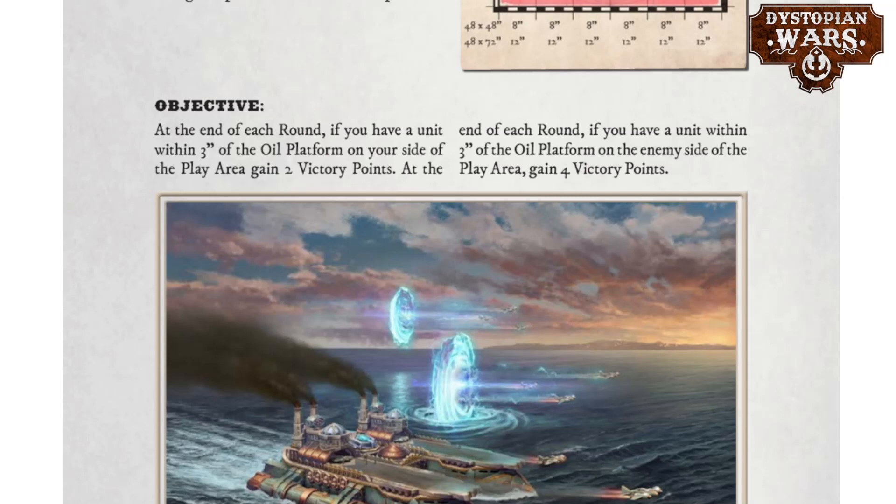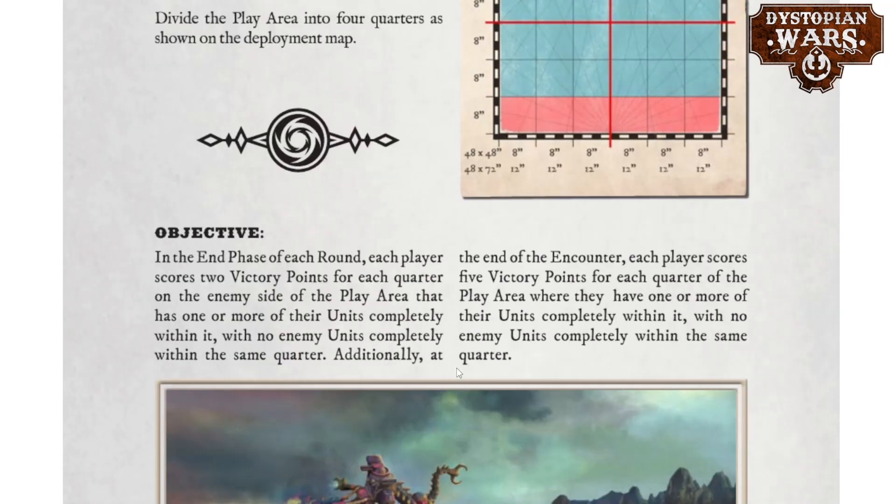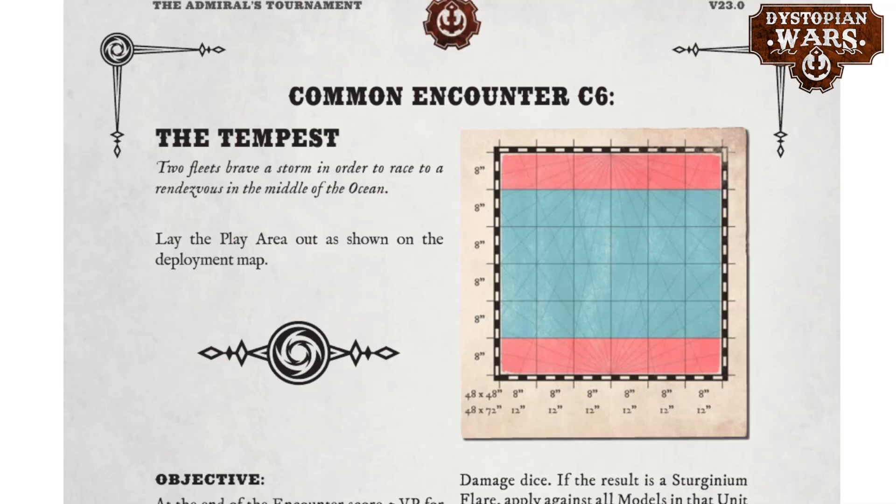Next is Rule the Waves, which uses the standard division into four quarters — it's essentially the Fog of War mission without the fog of war rules, as the objective is almost identical. In the end phase of each round each player scores two victory points for each quarter of the enemy side that has one or more of their units completely within it and no enemy units in that same quarter. At the end of the encounter you can score five additional victory points for the same. Clearing a quarter is required before scoring, so many points are awarded at the end.